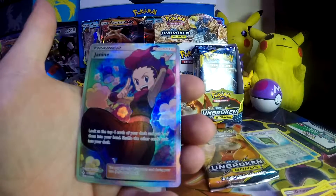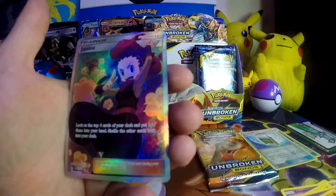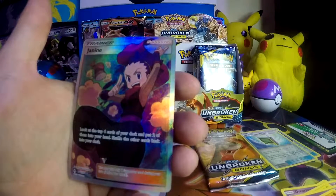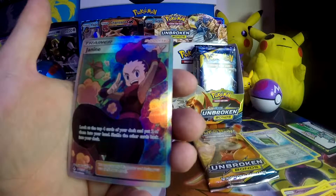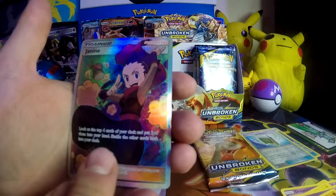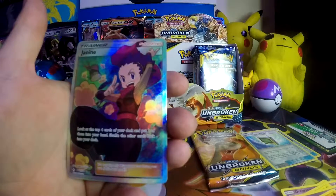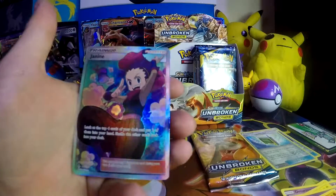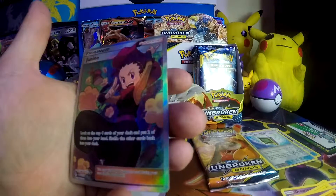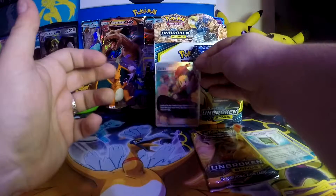This is awesome — this is the third full art that we've gotten from this set. The card reads: look at the top four cards of your deck and put two of them into your hand, then shuffle the other cards back into your deck. Kind of reminds me a little bit of Granbull, or some of the other cards that have you look at the first four cards and then shuffle afterwards. Either way, awesome. I feel like this is going to be a really good card going into the 2020 rotation. Looking at it, it has some pretty good alignment on the left and right — it's ever so slightly off going up and down — but it is full art. I'm super excited. That is a good looking card.